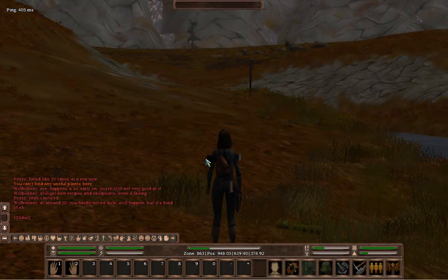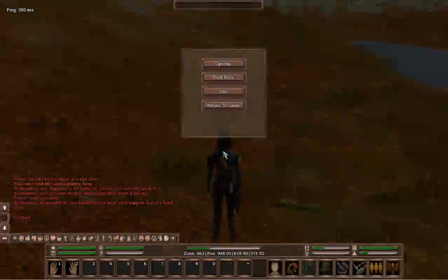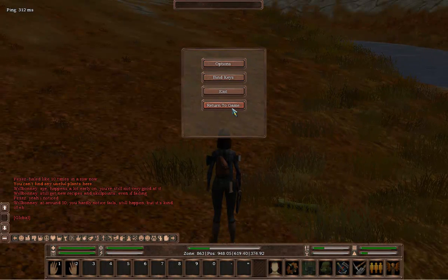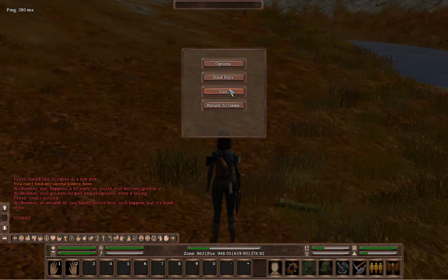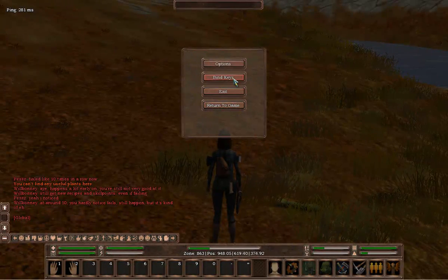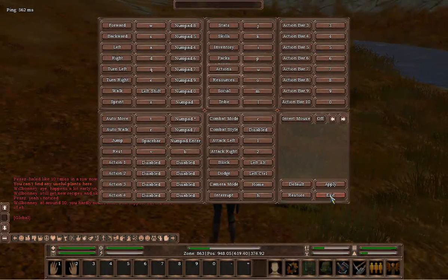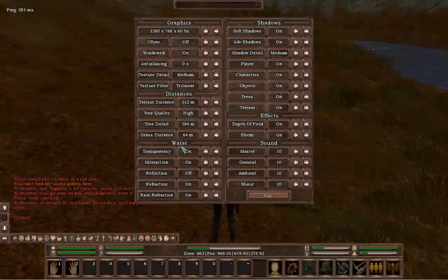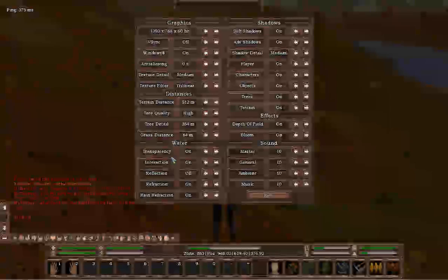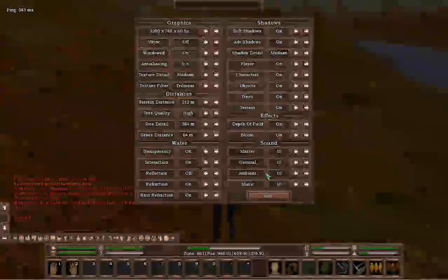So that's basically the UI explained. Just very quickly — pressing the escape button brings up the options menu or in-game menu. You can return to game, exit game, or log off. Bind keys is so you can bind certain keys to certain actions in the game. And options is where you do your graphics settings: distances, water, effects, shadows, and sound is in here as well.